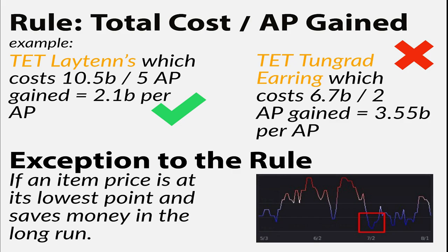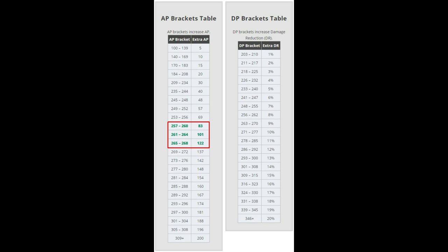Buying at minimum price can be a difference of anywhere from 500 million to billions of silver, so it's definitely something to keep an eye on and plan ahead by watching market trends.